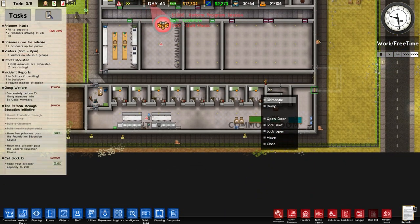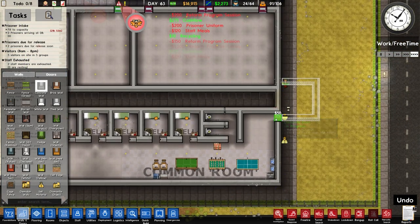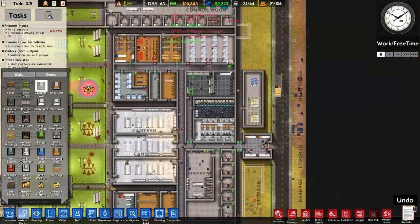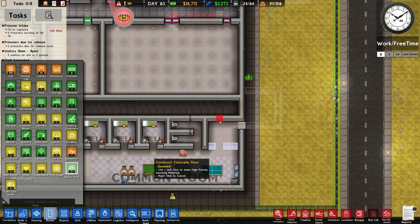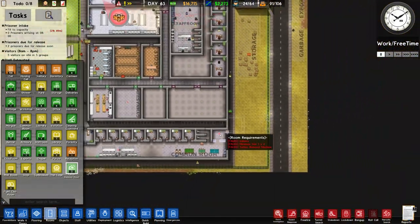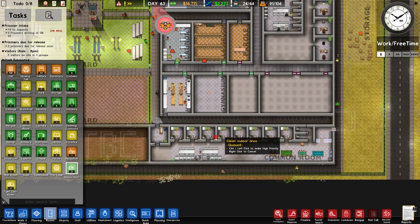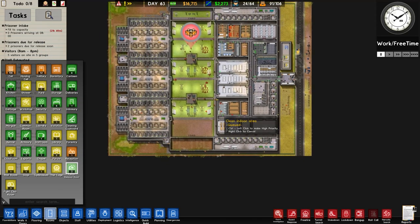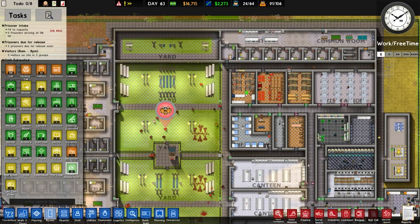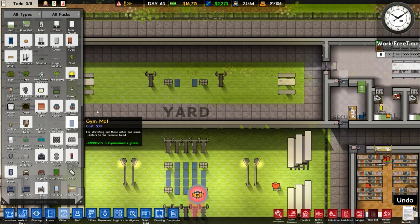I'm going to dismantle that door, put the wall in, and build the rest of this — because this is going to be a tattoo removal room. The people we put here are going to be the gang leaders and the second-in-commands. But if they're in here they can go through the gang rehabilitation program, because there's this yard here. Oh okay, yeah — that can actually work.